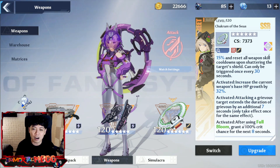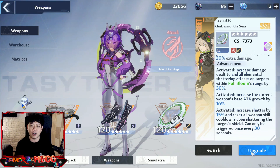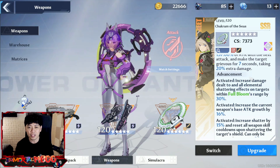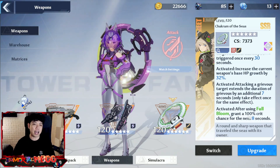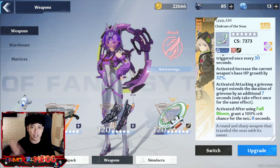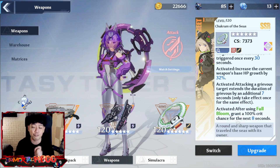Four star is HP. Five star — attacking a Grievous target extends the duration of Grievous by an additional seven seconds. Grievous is her weapon's passive, which increases the damage you deal to the enemy by 20% for seven seconds if you have a fully charged weapon. For six star, this is the reason why I would love to get a six star Shiro even though I don't have one and I never pulled a Shiro before — because after using Full Bloom it grants 100% crit for eight seconds.